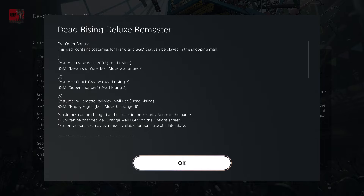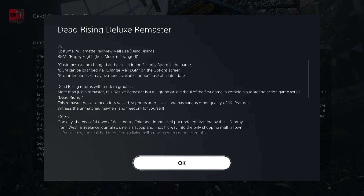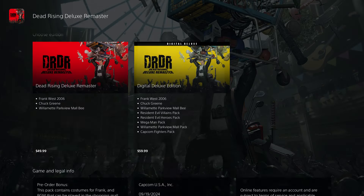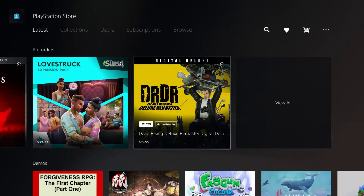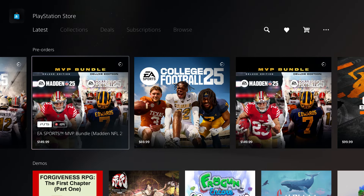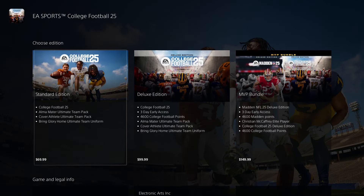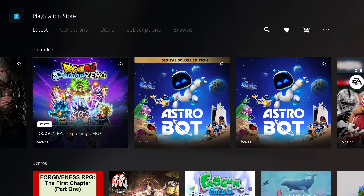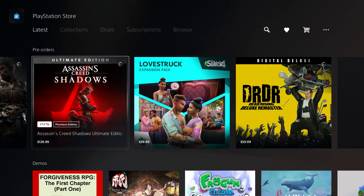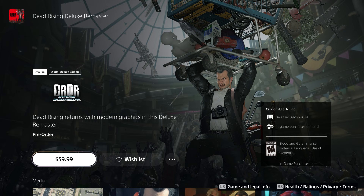Video game publishers are basically allowing people to play games early now. For example, EA Sports lets people purchase a deluxe edition to get three days early access. You can see right here — three days early access. Some people know a way to get early access on PlayStation because of how these other video games are doing it.